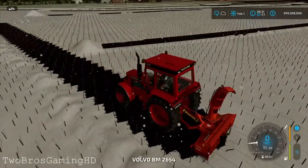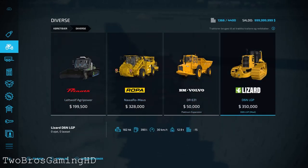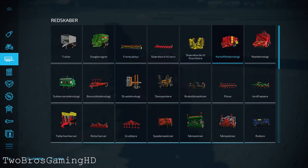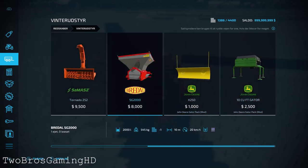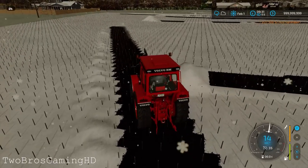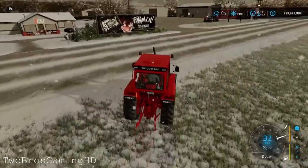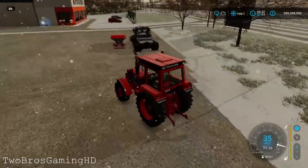I took the Volvo BM 2654 out with the snow blower — it's working pretty well as you saw earlier. I'm going to hook it up and take a look to see if I can get something else. Looking in tools, I want to see if I can find some snow tools. There's this salt sprayer — let's go ahead and try that out. It has manual gear shifting, which is why it's not that fast in acceleration. That's a really nostalgic and cool feature since it's how it works in real life — manual gears, no power shift.